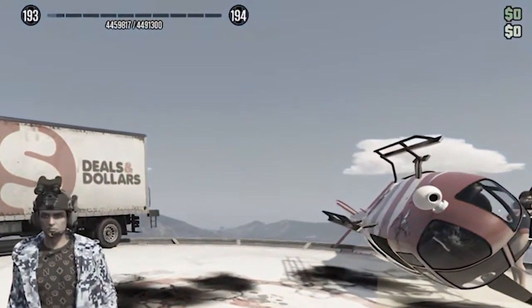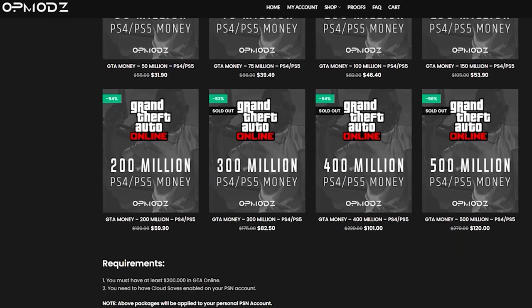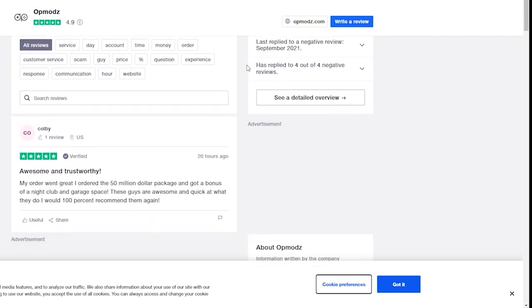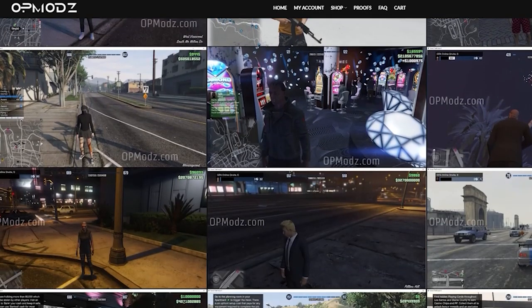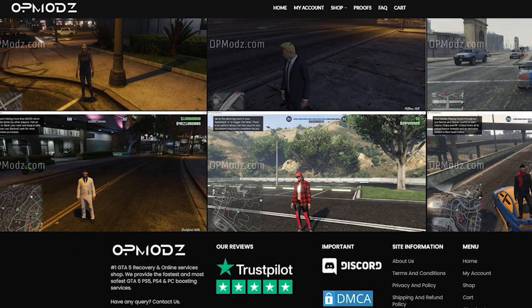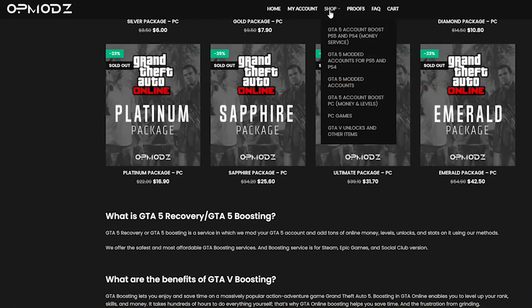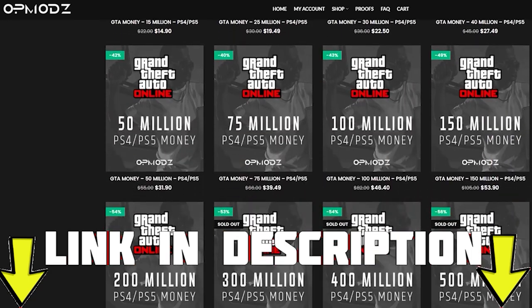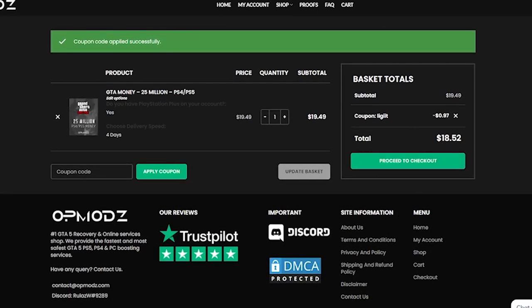Are you tired of being broke in GTA Online and just wish you had more money? Then OP Mods is the website for you. With its boosted accounts, mod services, and high star reviews on Trustpilot, this is going to be the website for you. They provide proof of work so you don't ever have to worry about getting scammed, and they do everything from PlayStation to Xbox to even PC. That'll be linked down in the description — don't forget to use Discount Legit for a 5% discount on all your purchases.